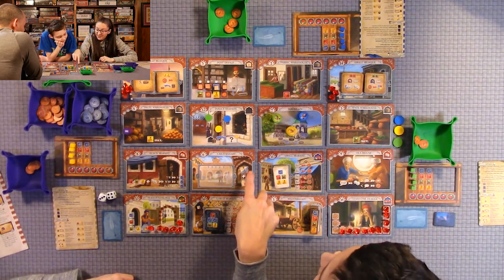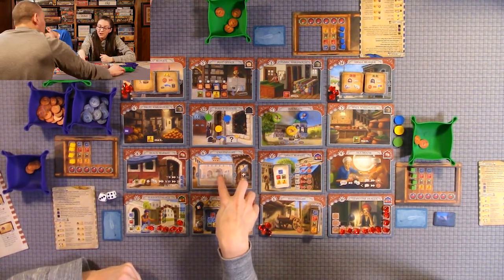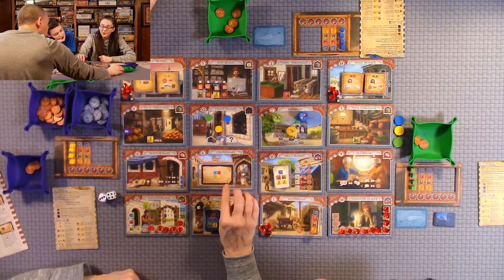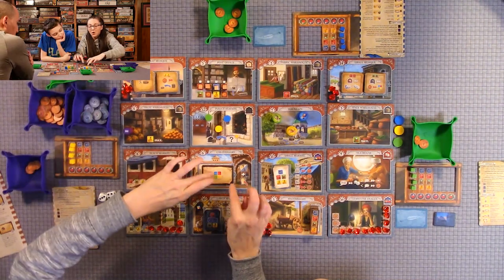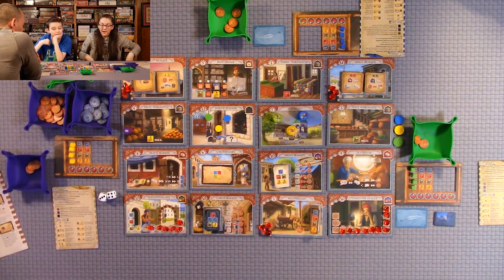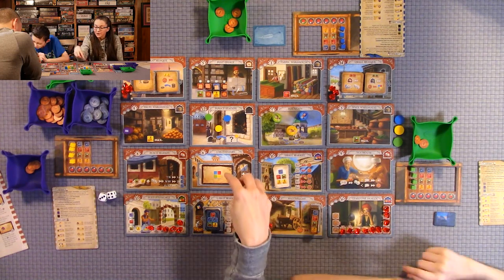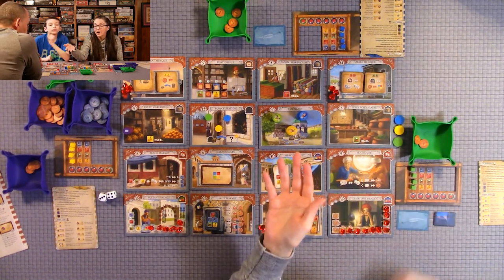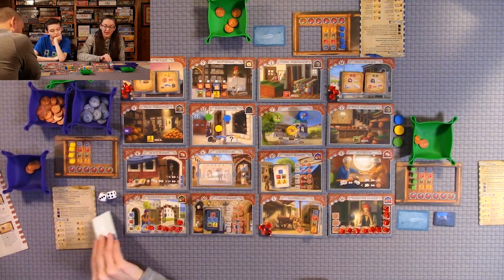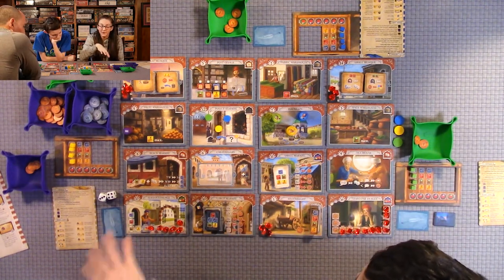In the caravansary, when you go there, you get to draw two bonus cards. Discards go here. You have your choice of taking two from the deck, or you can take one from the top discard and one from the deck. Then you have to discard one — you only get to keep one. But you can discard one you just got if you want; it doesn't have to be from your hand.